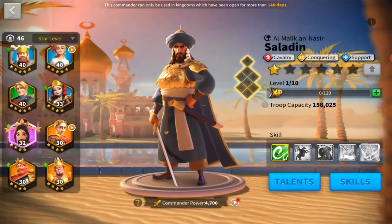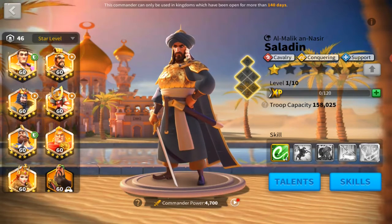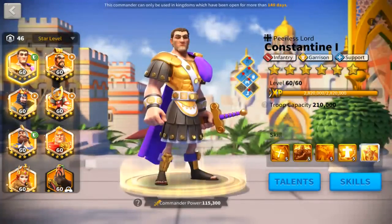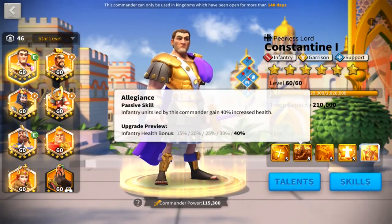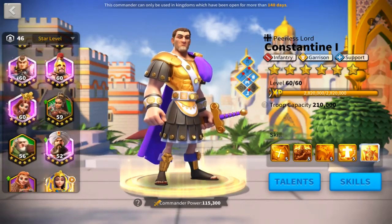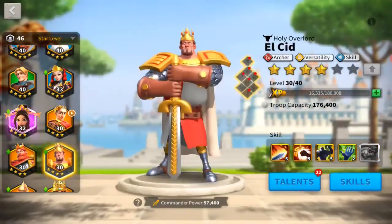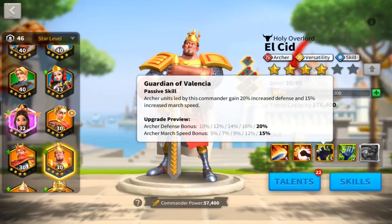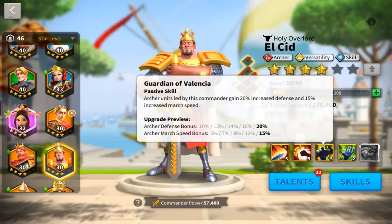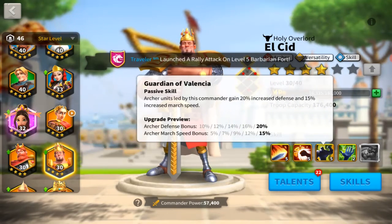The fourth category is anti-synergy, and most of the time it comes from troop types. You might have an infantry commander that increases infantry health, and then someone like El Cid, an archer commander who increases archer defense. A troop cannot benefit from both archer defense and infantry health at the same time, so you're only getting the benefit of one of those skills — that's anti-synergy.